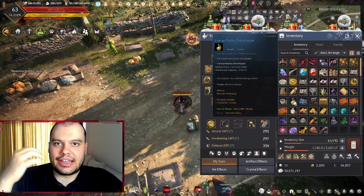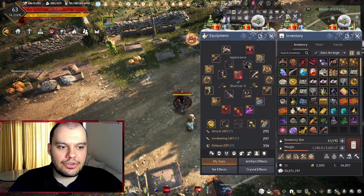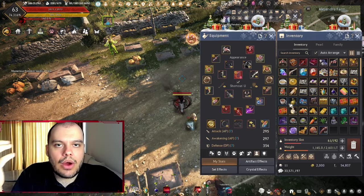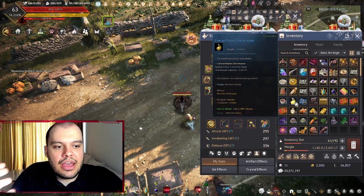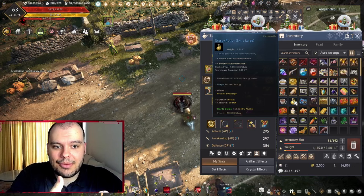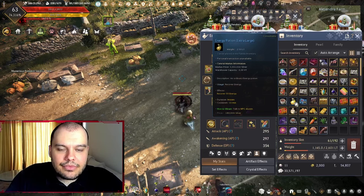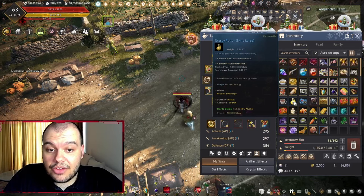You might wonder: why spend 200 energy for a potion that gives back 50 energy? Sometimes you're grinding all day and realize you have 600 energy sitting there. It's better to convert it to an energy potion. Energy recovers slowly while offline, and grinding doesn't consume it, so you just accumulate it. You can exchange excess energy here or stockpile potions to sell on the market for 5 million each.